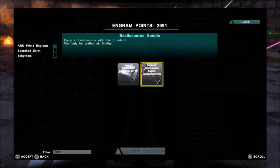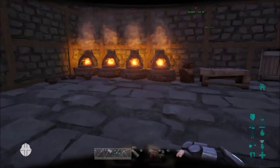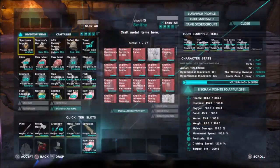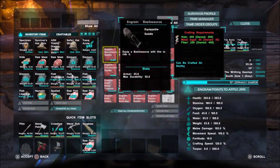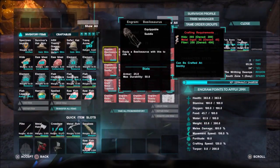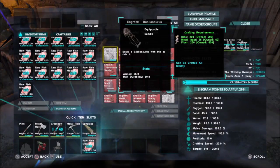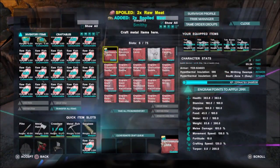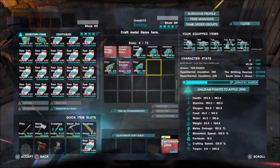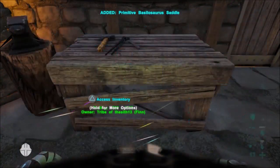The Basilosaurus saddle can be crafted at the smithy. It's 30 engram points, and it's actually not that bad to create. If you go to the smithy, it costs 200 hide, 55 metal ingots, and 250 fiber. We're crafting up the Basilosaurus saddle now — it takes a little while to craft. There it is — Basilosaurus saddle!